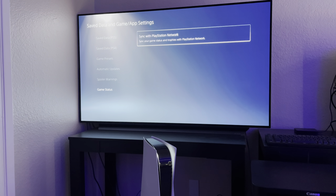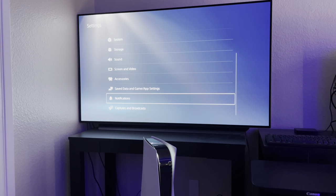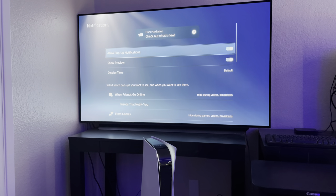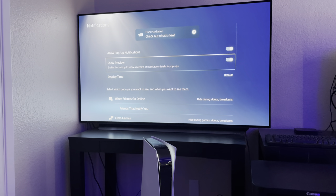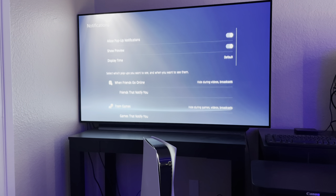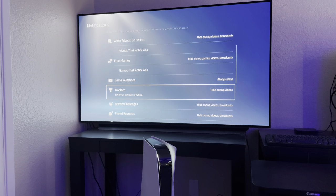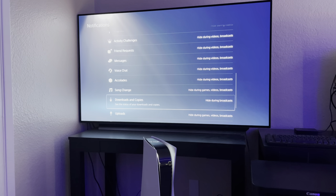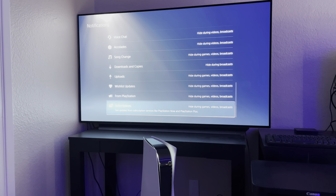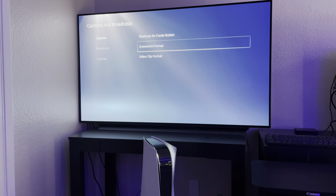Game status lets you sync with your PlayStation Network status and trophies if they're not synced. Notifications — you can control how much of what notifications you get, show previews, and click the PlayStation button for more detail. It shows when friends go broadcasting, come online, or start up a game. If you're broadcasting, you can set each and every notification on or off individually for things like trophies, friend requests, messages, voice chat, accolades, and more.